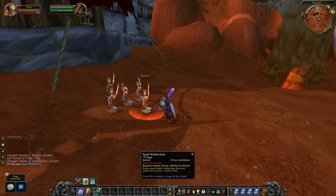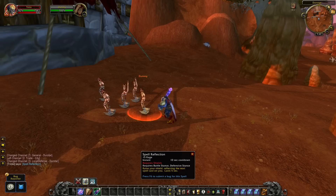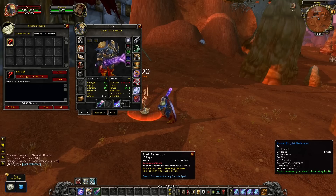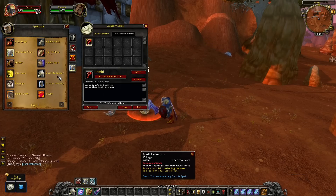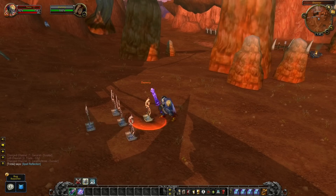Next up is the Warrior. Spell Reflect is such a powerful spell in PvP but it can also be extremely useful in PvE. Without a macro it takes a lot of time to go to Defensive Stance, equip your shield, and then use Spell Reflect — you would need to press so many different buttons that the Spell Reflect will most likely not land in time. Instead, just copy-paste my macro from the description. This will automatically get you into Defensive Stance, equip your shield, and cast Spell Reflect all in one button press.